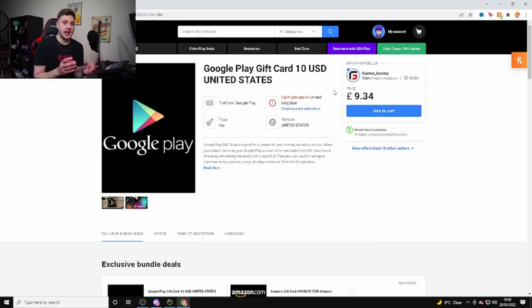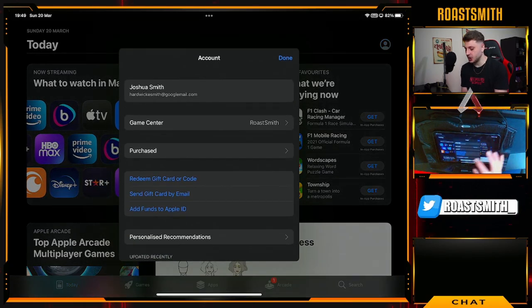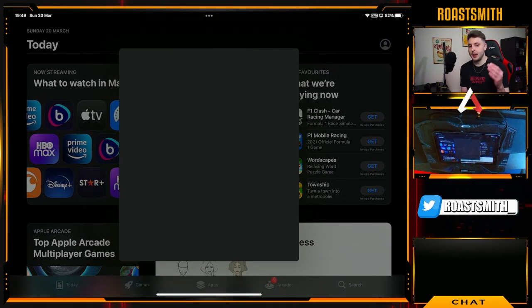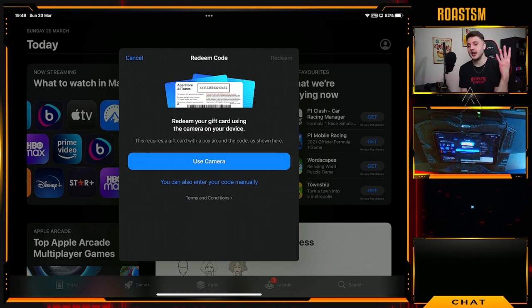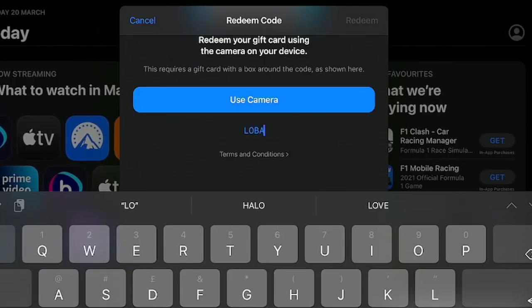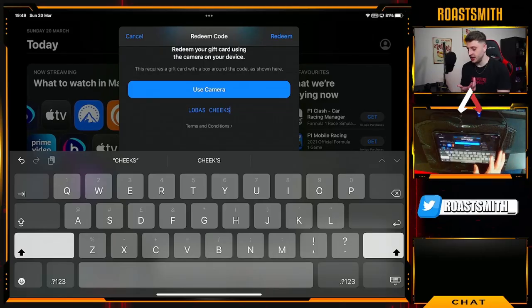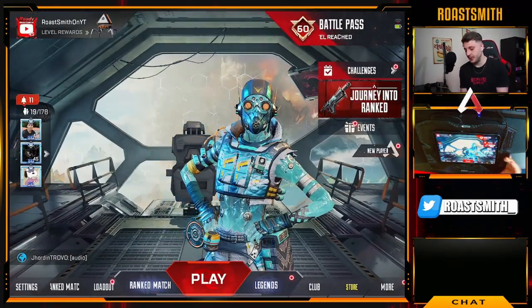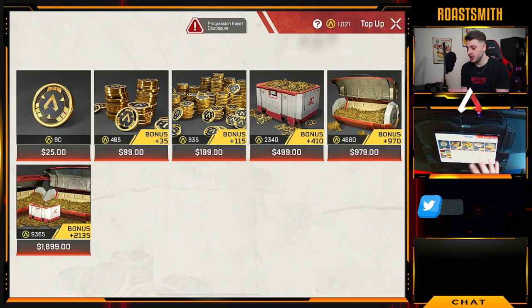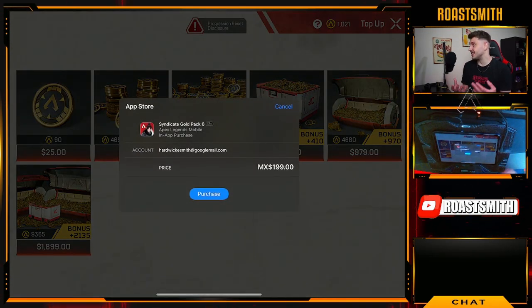Once you actually buy it, you will get a specific gift card code. Go over to your iOS store, click on the avatar on the top right and it will say redeem gift card or code. Make sure you are logged in on the same account you use for the game — preferably Mexico, since my iOS account is on Mexico right now. Just type in the code manually and you'll be good to go. You can redeem that, log out, go back to Apex Legends, go into the store, select syndicate coins, click whatever amount you want to purchase, and use it on your Apple iOS. You can do the exact same thing on Google Play — it's literally as simple as that.